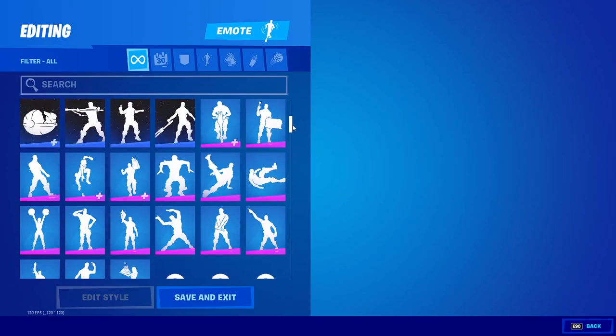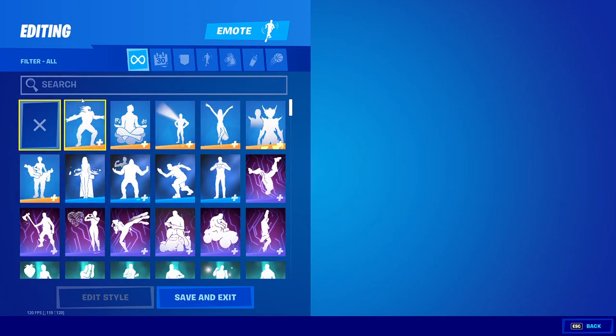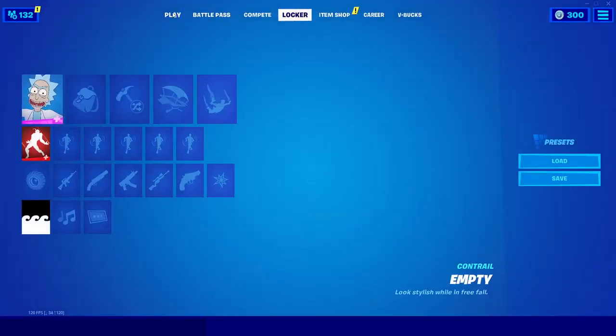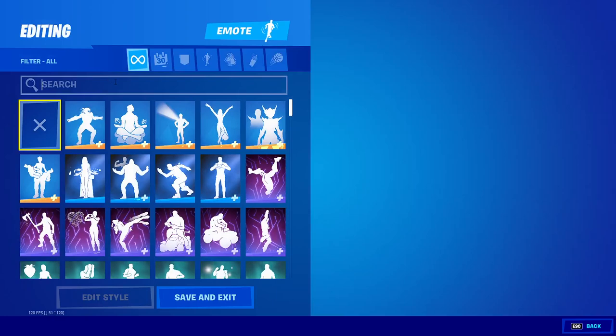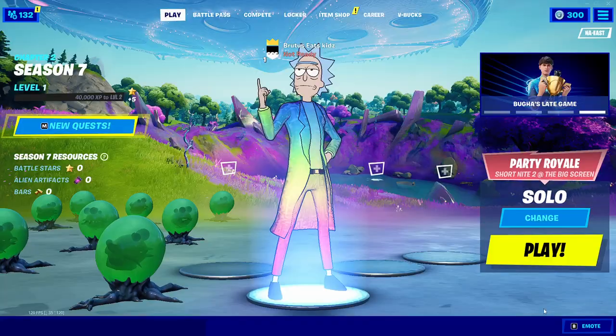You also have every emote — you can select any of them and you can use built-in emotes too. Find those by typing 'built-in' and you'll see you can use any built-in emotes. It'll perform the built-in emote on the skin. You also have every OG emote like the floss and a bunch of other emotes.